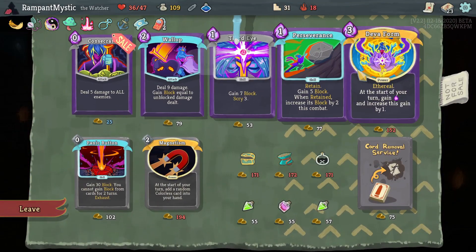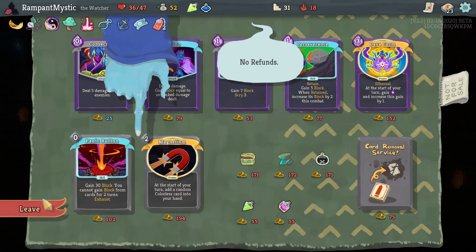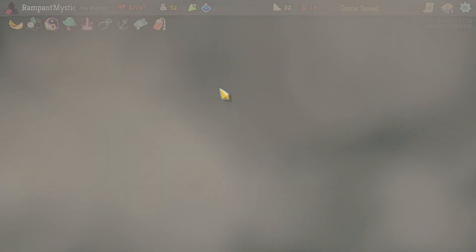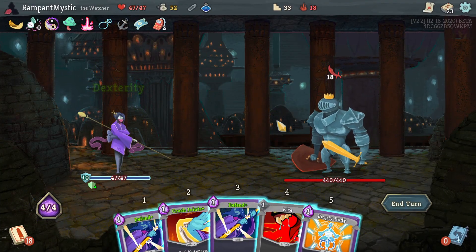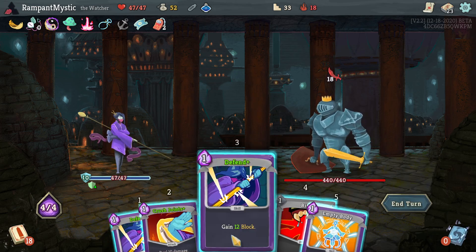I want all of them, preferably for free. So we're going to pick up a Dexterity Potion here — it's going to help us out a lot in the boss fight. In fact, it's going to be the first thing we use. Since our HP is very limited, our blocking cards need to be very powerful. It's either that or we need to kill very, very quickly. Which I'm hoping will happen.